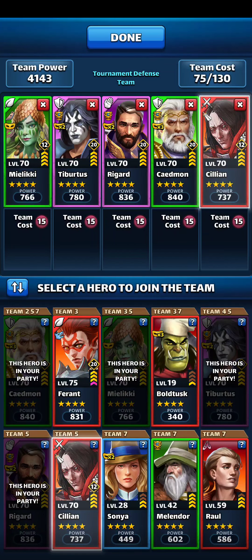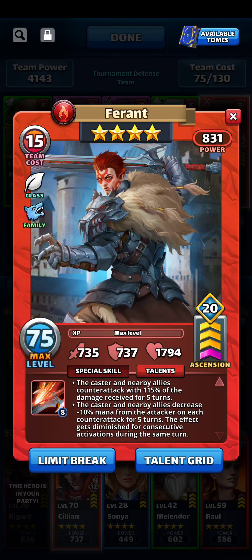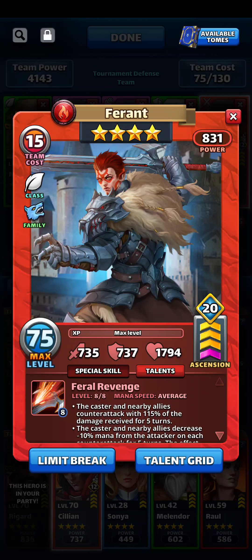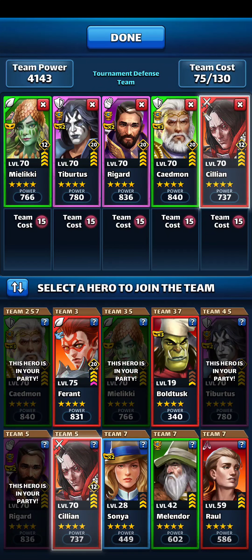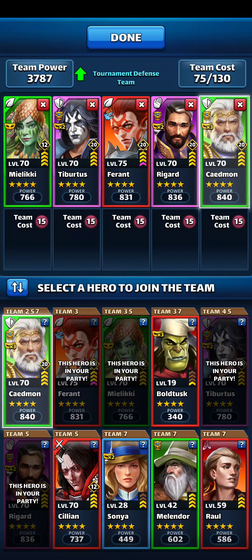This is what I am tentatively going with. I do really kind of want Ferrant in there. If I were to do that, I'd almost have to put him in at tank, leave Tybertus there, move Cillian out, shift everybody else to the right one, and put Ferrant there at tank. I should probably do that — I think that gives me the better chance to get things done on defense.